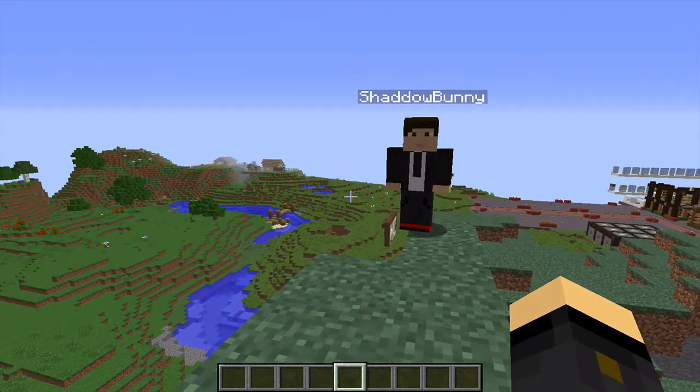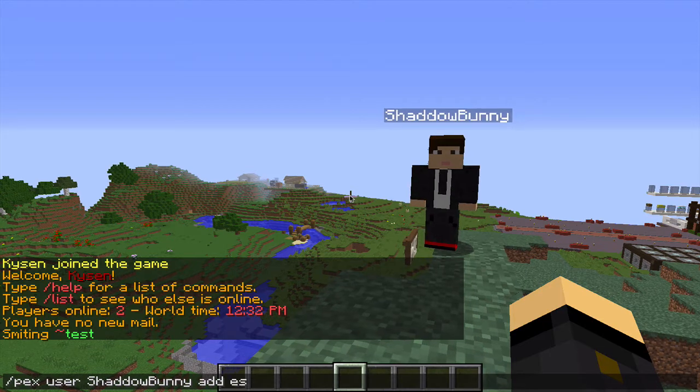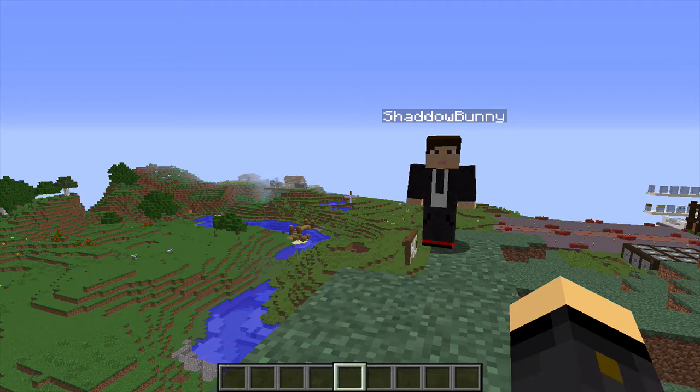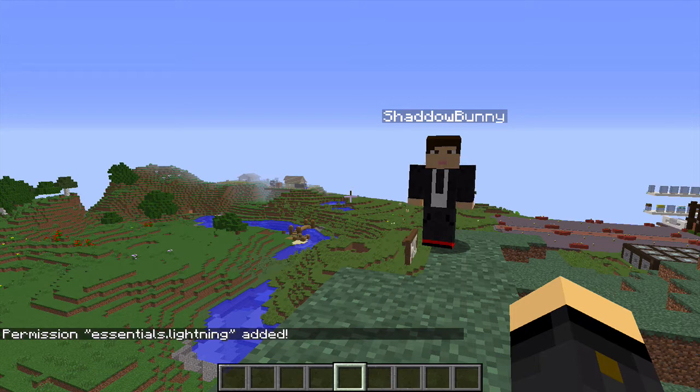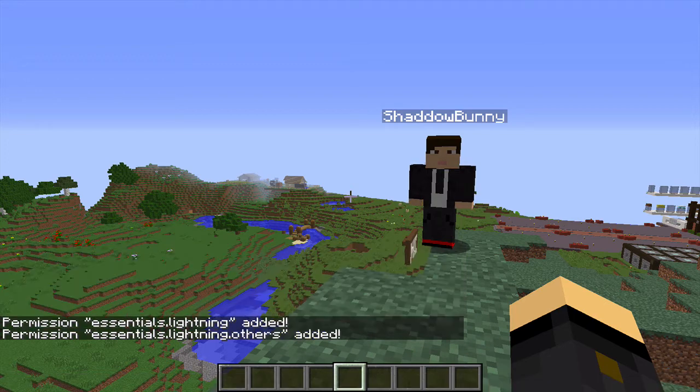To add that command to Shadow Bunny, here's what I need to do. I type in slash pex, then user, followed by the username, which is Shadow Bunny in this case, then add, and now the permission name. The permission name for this command is essentials.lightning. There we go — that has now been added. The other one I need to do is the exact same command, but at the end I just put dot others, just like that.